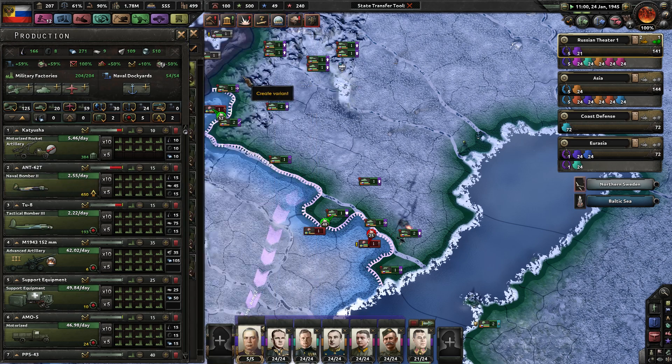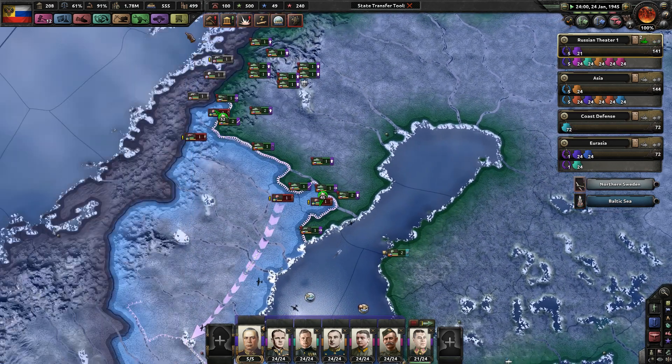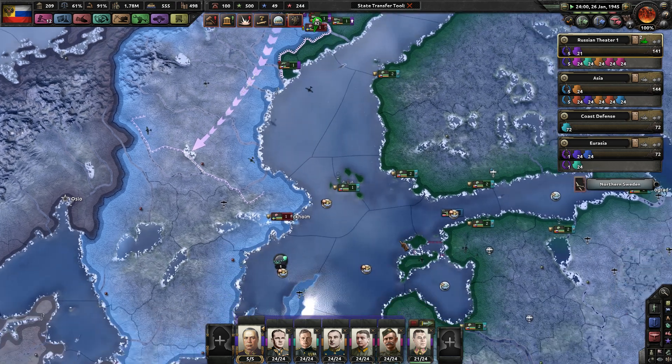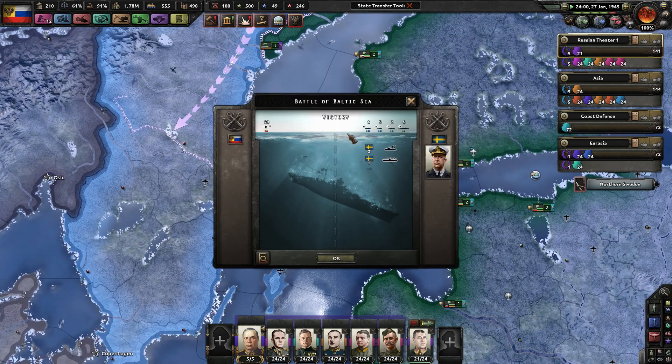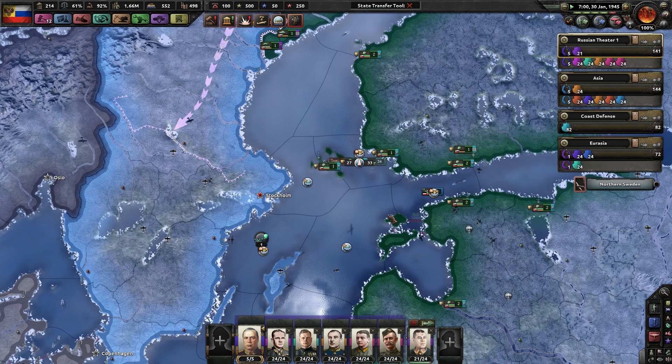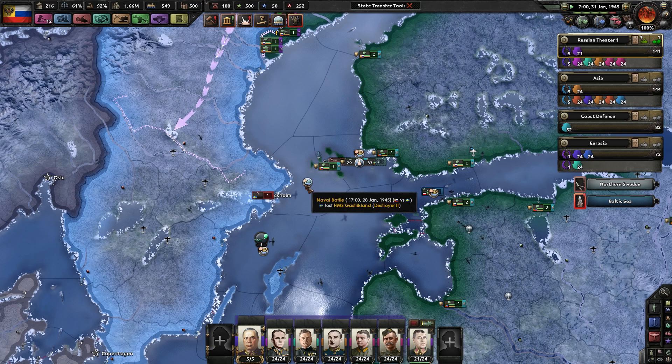We're not even using super good naval bombers — we're using level ones. Now we're playing with level twos. We sunk two subs, two destroyers and a sub. Ace pilot promoted — very nice. We got level two destroyers — level two destroyer, level two destroyer.